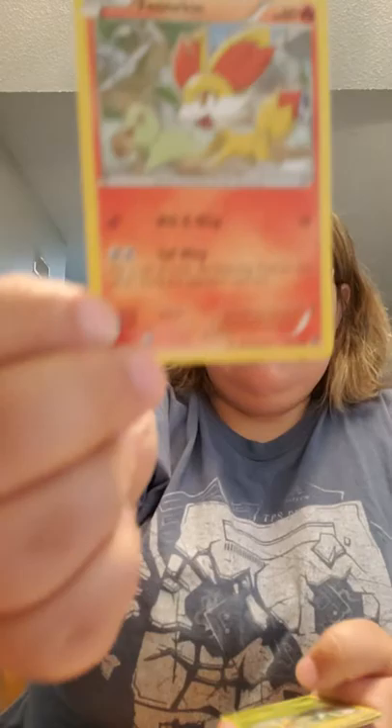Moving on to the Zygarde artwork pack. There is the code card for you, ladies and gentlemen, my fellow trainers. Starting with a Fennekin, a Snivy, a Whismur, a Minccino, a Riolu, a Loudred, a Dewgong, a Pinsir's Claw, a Minccino, and an Exploud as the rare.